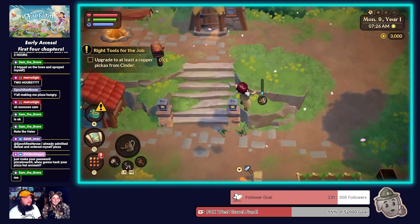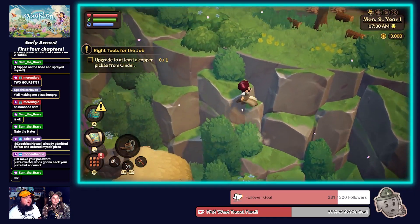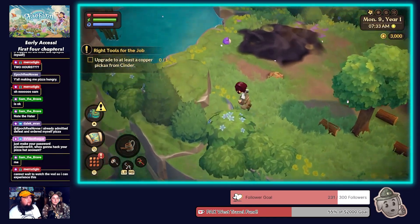There are a lot of little things we really love in this game. For example, the traversal — look at this chat, you can just climb mountains with jumps.